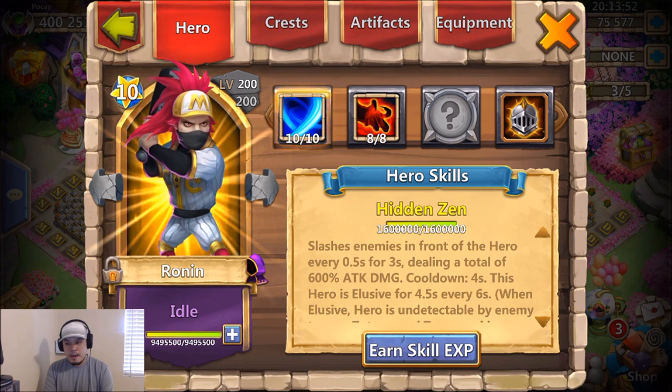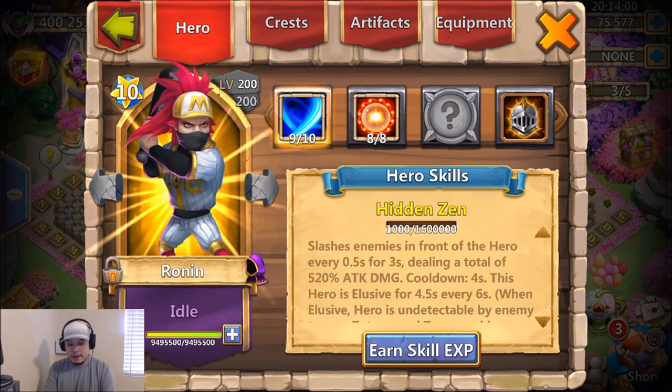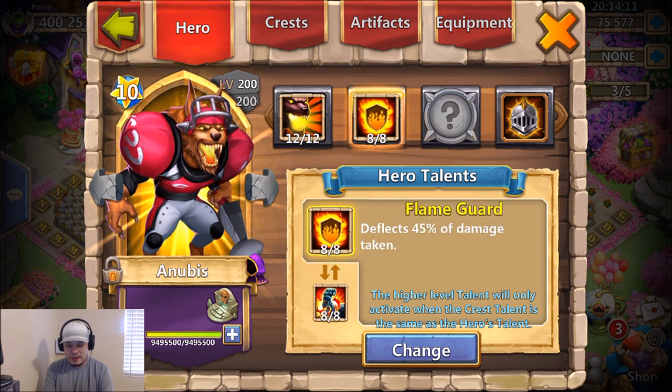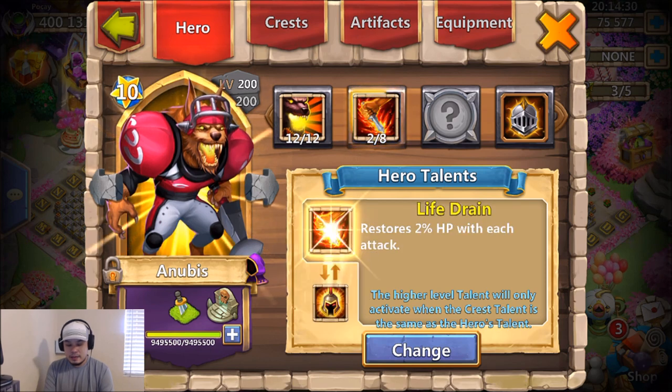I used to press scatter just for fun, and this is the one I used a lot in Guild Wars to clear the base. I have two interchangeable talents on Anubis — I finally got a skin. About to try out these two talents, but I'm not sure whether to go with what worked for Lost Battlefield or try flame guard. I used it on Guild Wars offense and it survives pretty well.